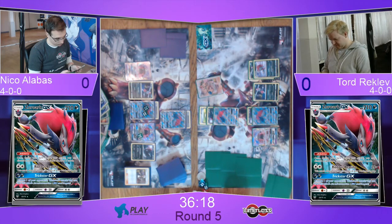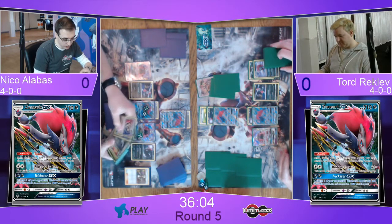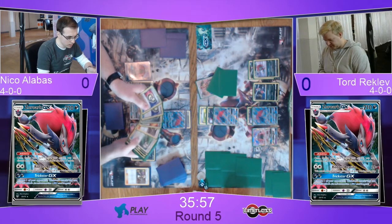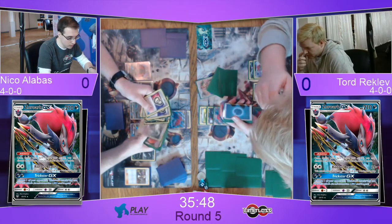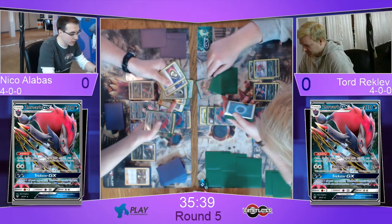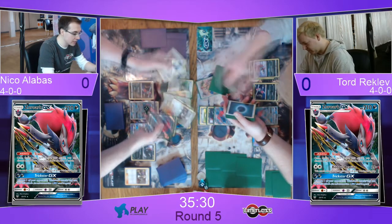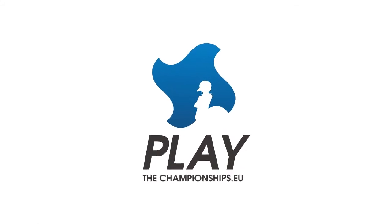Yeah, this makes sense — then he could also pick another Supporter card to have something to work with next turns. Even so he has some trade abilities available. There's the Mallow — one was a Choice Band, but I'm not sure about the other one. And it seems like there's some kind of issue going on. It looks like Niko is debating something about Tord's discard pile — saying there was a Guzma with Double Colorless. I'm not quite sure what's going on. There's some kind of debate, so we might have to get this sorted out quickly.